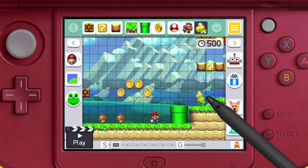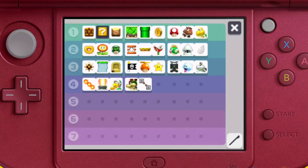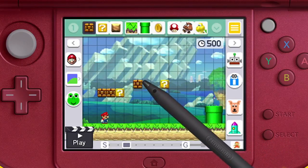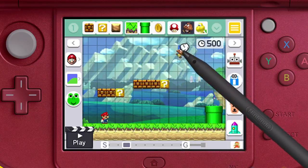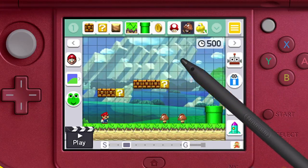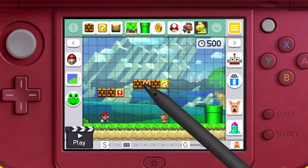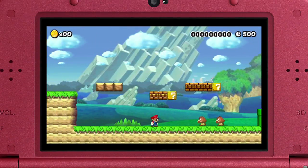You'll find lots of course elements to choose from when you open the palette. Use it to place stuff like blocks or your favorite enemies. Items and enemies can be placed inside blocks too. It's your course so it's all up to you.